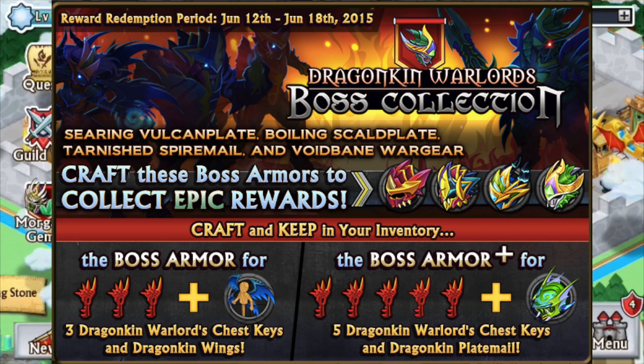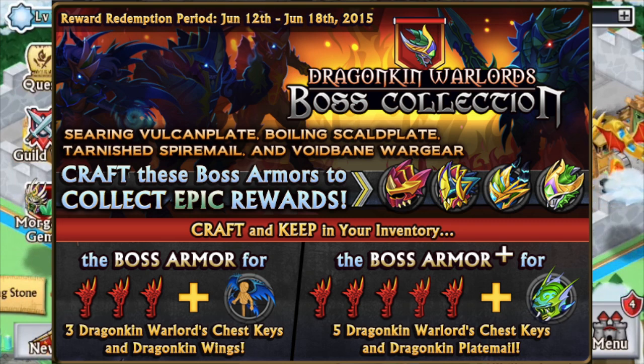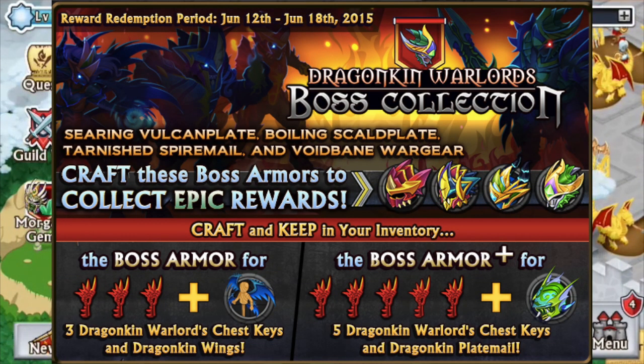So there's an Epic Boss Collection — we haven't had one for a while but it's finally here. You get all four normal ones and then you're going to get three keys to a chest that will happen after or during the last boss, and you're going to get the Dragon King wings which look pretty cool. But if you get the plus and the regular versions, you're going to get an additional five Dragon King keys and an epic armor — so eight keys total, the wings, and an epic armor. I strongly advise: when you get the regular, keep it, do not fuse it; when you get the plus, also keep it. You need eight armors to redeem the prizes, then afterwards you can fuse them. I just don't want anyone to get snaked out.